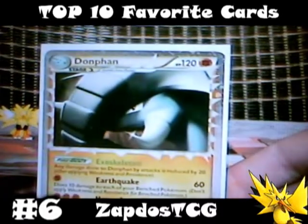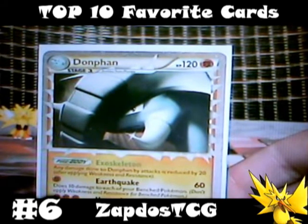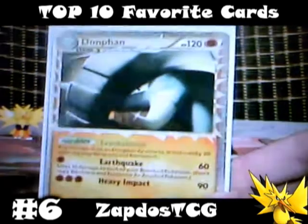Donphan Prime is number 6. This is one of the most popular cards of the HeartGold SoulSilver set. He deals 60 damage for just a simple fighting energy, but then as a side effect it also hits your entire bench for 10 damage. His pokebody Exoskeleton states all damage done to Donphan is reduced by 20, which makes Donphan Prime with his 120 HP for a stage 1 a really good tank. And he can also use a second attack when needed.